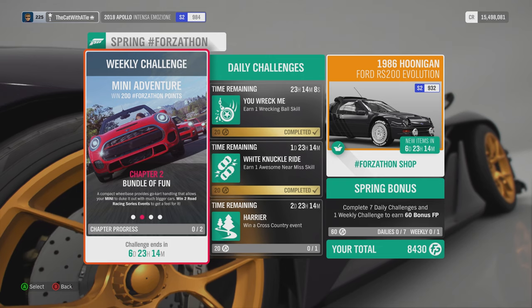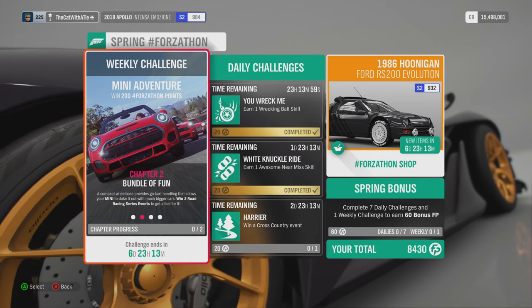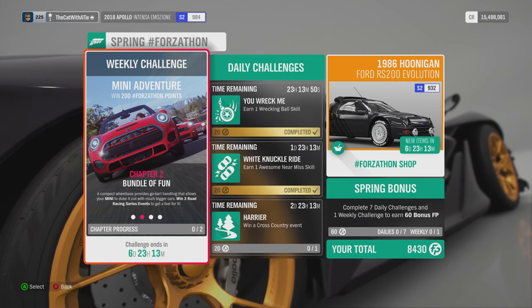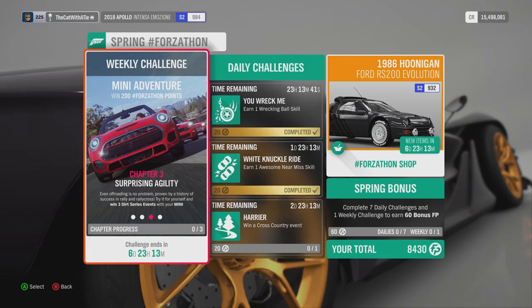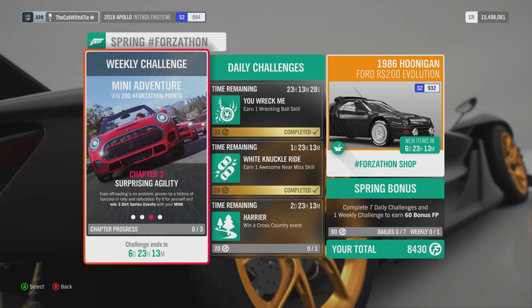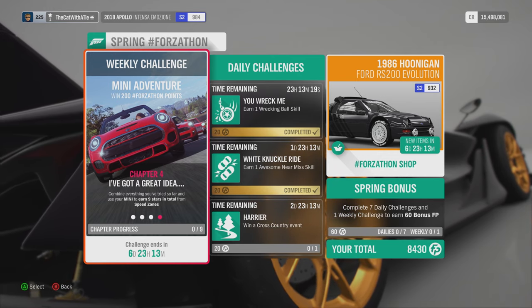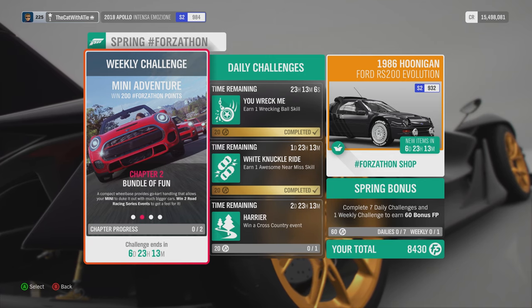Chapter 2: Bond of Fun. The compact wheelbase produces good go-kart handling, which allows your Mini to duck in and out of much bigger cars. Win 2 Road Race Series Events to get a feel for it. Chapter 3: Even off-road is no problem, proven by its history of success in Rally and Rallycross — win 3 dirt series events with your Mini. And finally, use the Mini to earn 9 stars total from 5 speed zones. That's a lot of things to do and races to win.